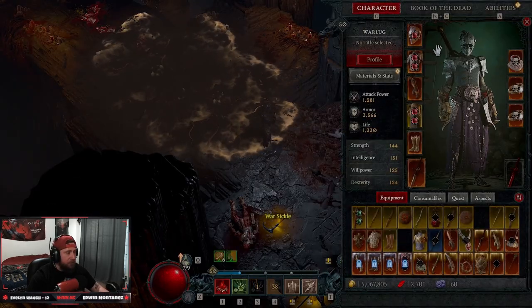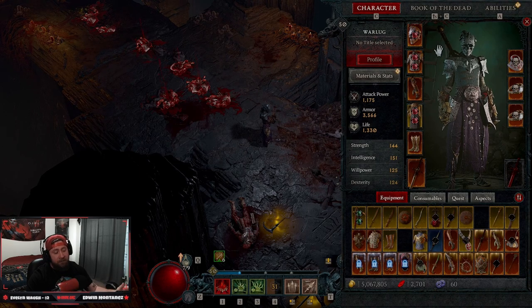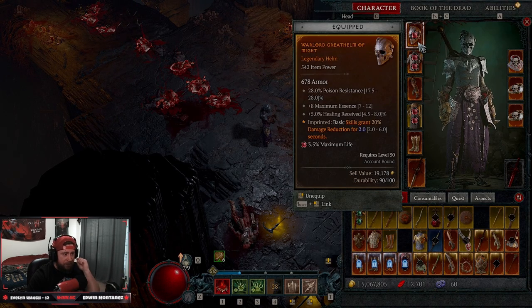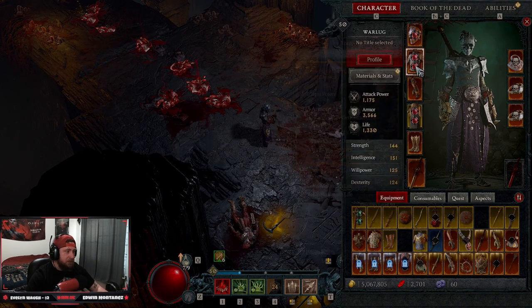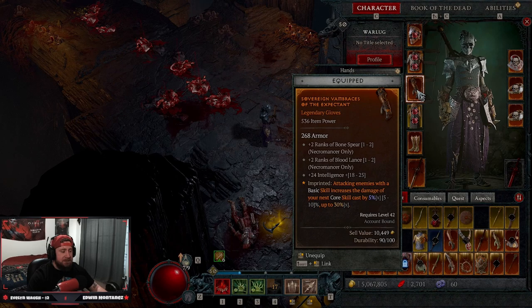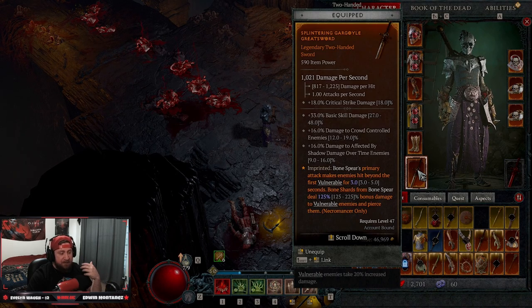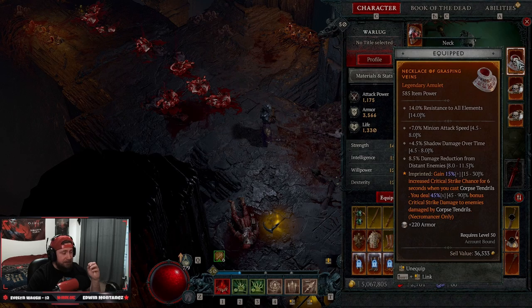Now let's get into the gear. These are leveling 1-to-50 builds using only Codex aspects — nothing you can't get automatically. We have Aspect of Might for damage reduction when using basic skills, Disobedience for more armor when dealing damage, and attacking with basic skills increases the damage of your next core skill. Wind Striker gives movement speed on crits, which is the best way to gain mobility alongside normal gear modifiers. On our weapon, Bone Spear's primary attack hits enemies beyond the first making them vulnerable, and we deal more damage to vulnerable enemies.